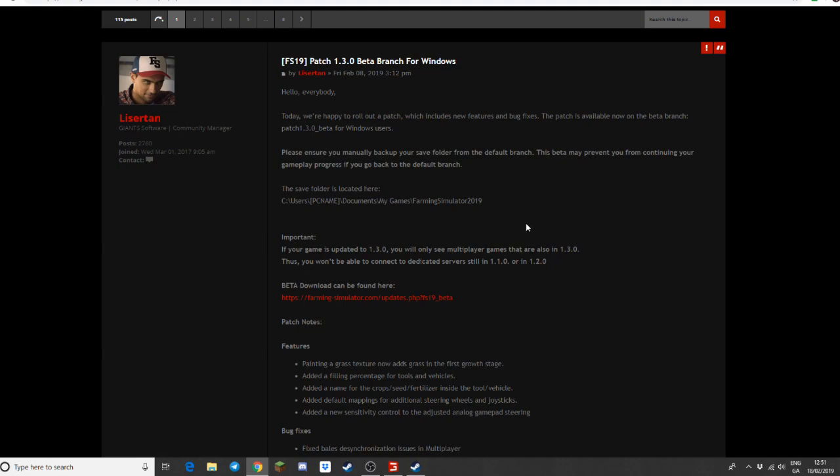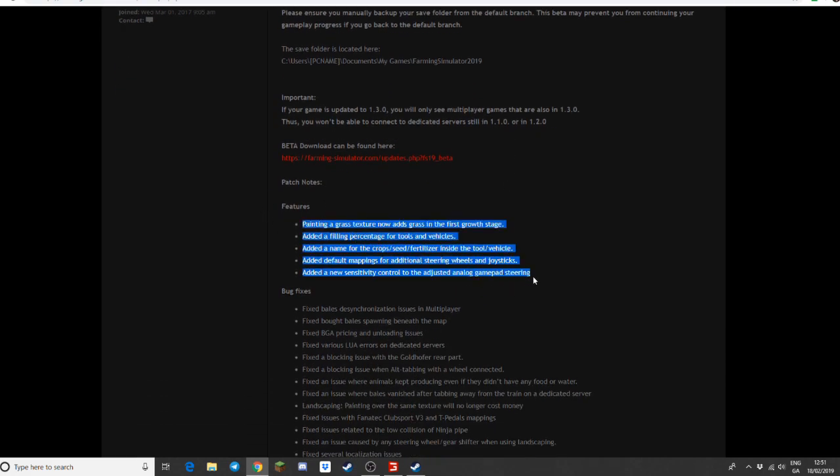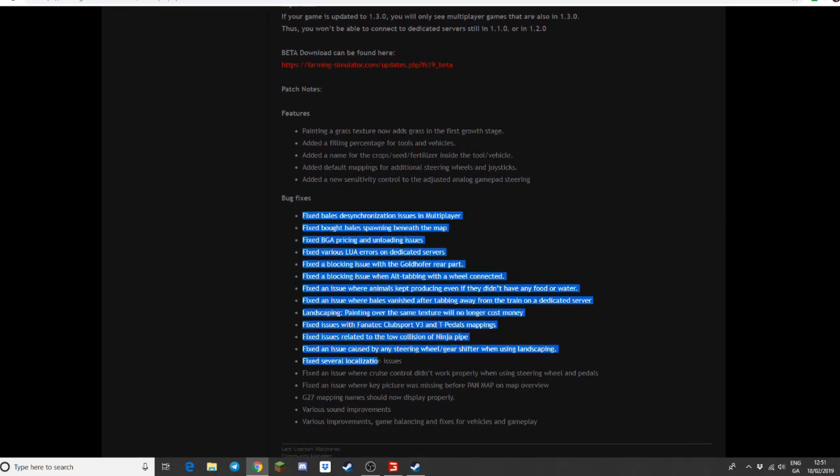Back to the update — it's mainly just features, nothing like the 1.2 landscaping update. They've added: planting grass now first adds grass in its first growth stage, fill percentage for tools and vehicles, name for crops, default mappings for additional steering wheels, new sensitivity control adjustments, and a lot of bug fixes listed here.